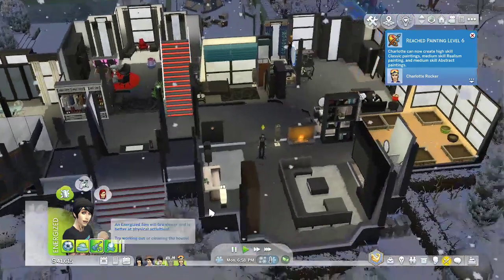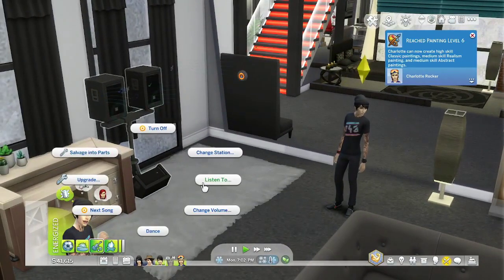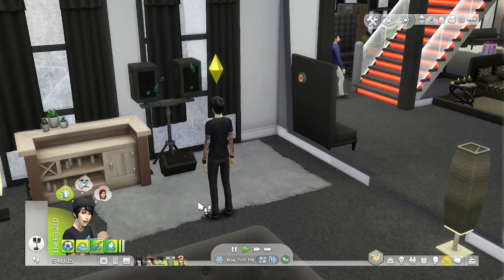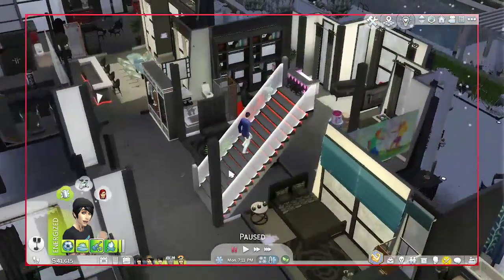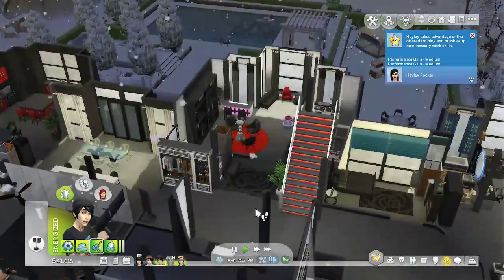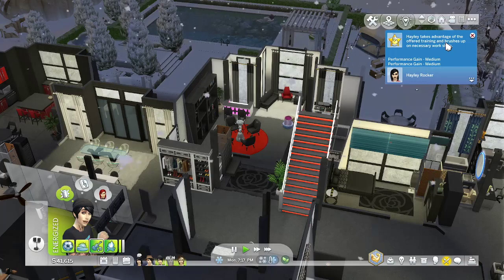Ooh, level six. You wanna rock out? Let me listen to the sound music. We don't - what? Who are you? Hey - who are you? You're just gonna go up my stairs. Okay, I guess he's from City Living or something. Haley takes bandage yoga for training versus necessary work skills.